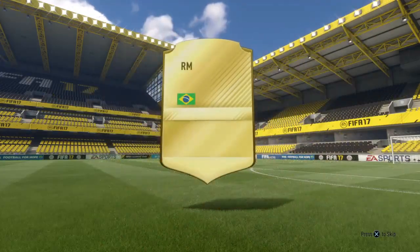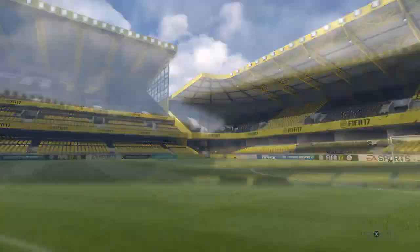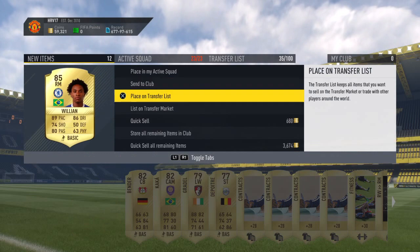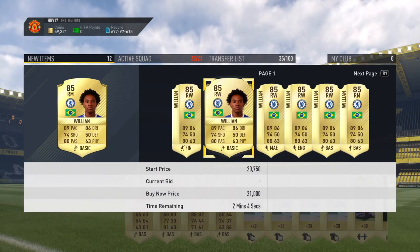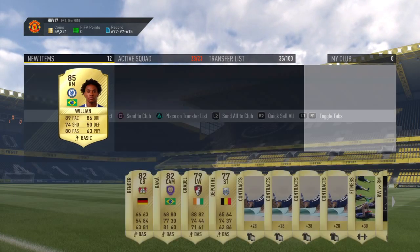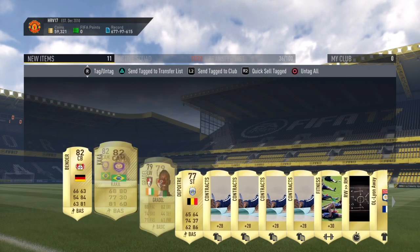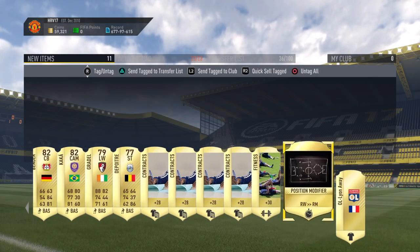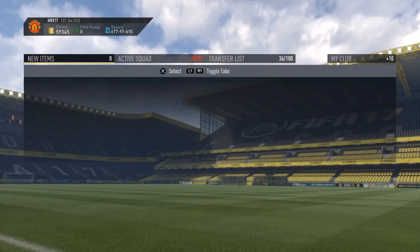Decent player. Oh, this is a new one — should go for a bit. An 85-rated player. Come on, 15k at least. Oh, that's good. We'll send him to the transfer list. And we will send the rest to the club and discard the Leon kit.